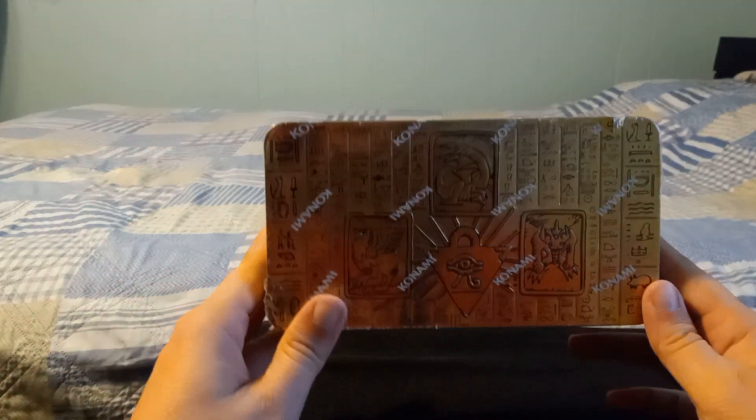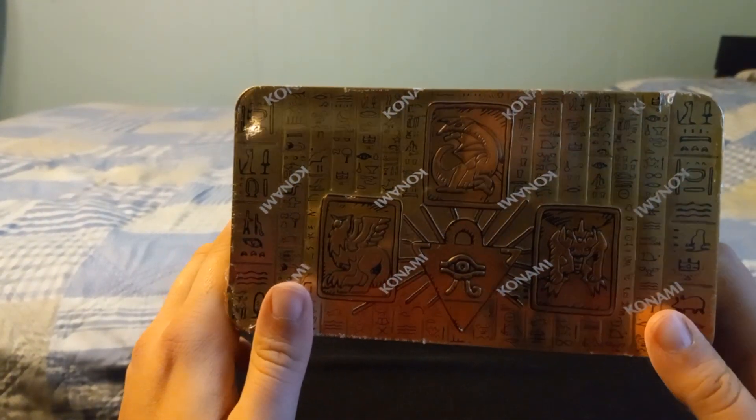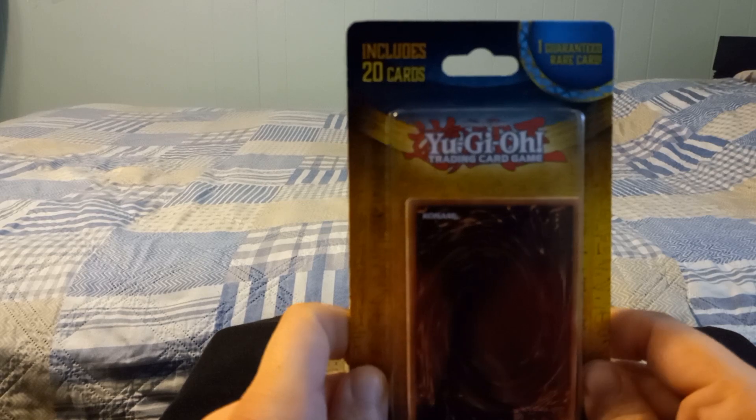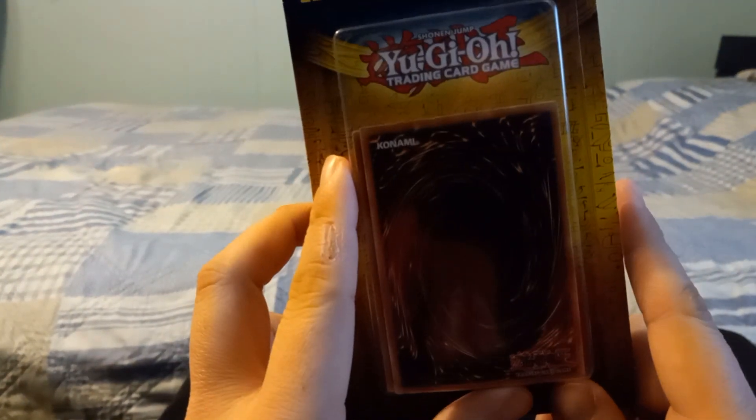Alright, hello, welcome back to my unboxing channel. Today I'm going to be unboxing more YuGiOh. For this video we've got the YuGiOh 2022 tin that comes with 18 cards, and we also got one of the 20-card packs that you get at Walmart for like $4.98 a pack. So hopefully we'll get something new. I think I'll start off with this one first.